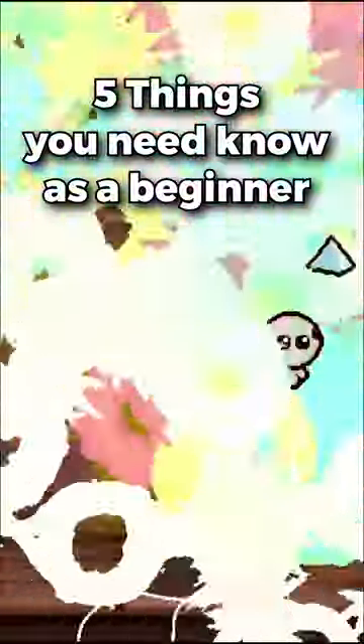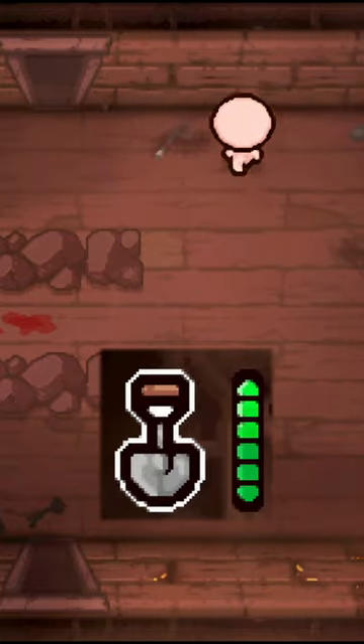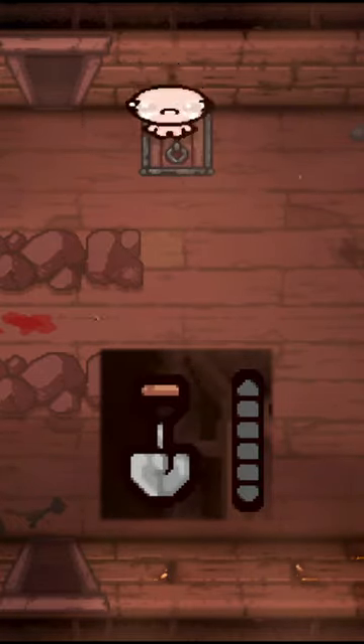Here are 5 more things you need to know as a beginner in the Binding of Isaac. Number 1: if you have the shovel or an Ehwaz rune, you can use it on most floor symbols for a guaranteed crawlspace.